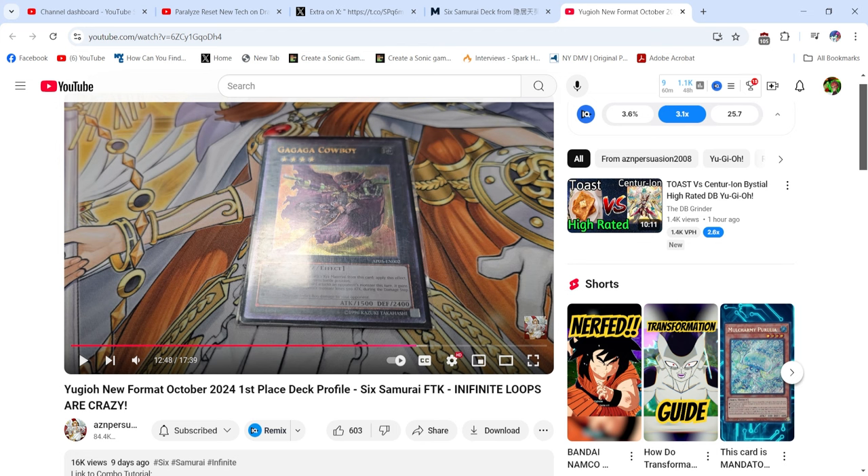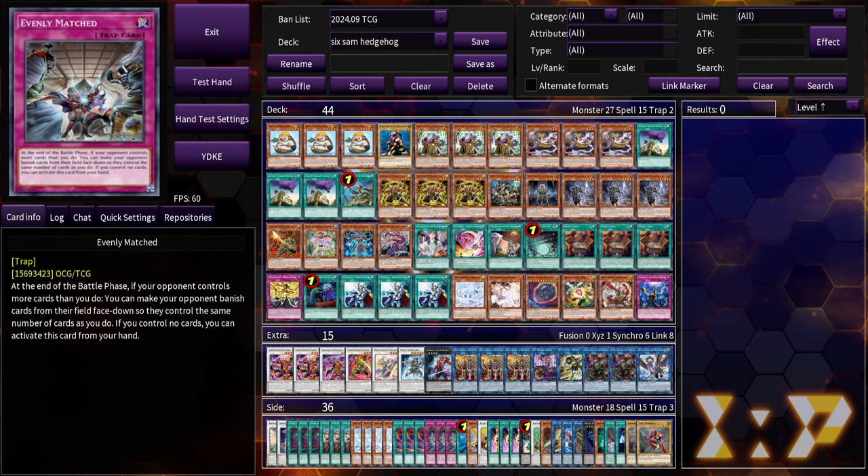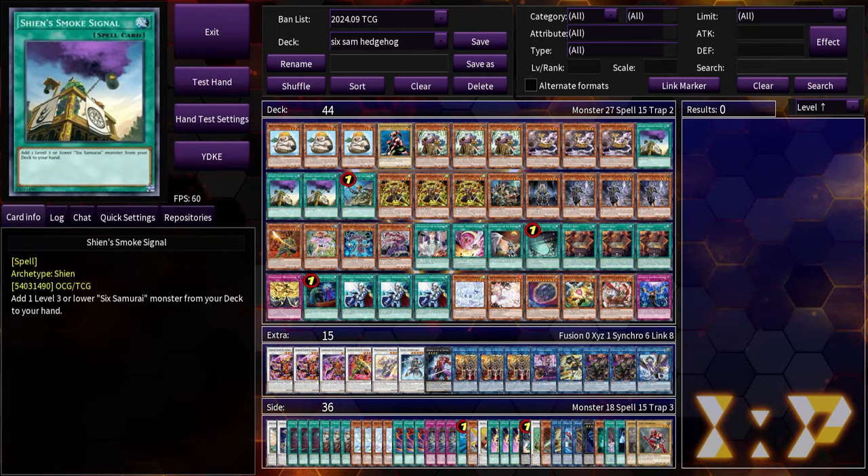So what's the point of this video? There was a query on my previous 6th Samurai video discussing lines through hand traps. People were wondering: now that Appaloosa's banned, what can 6th Samurai do? What kind of end boards can 6th Samurai make without Appaloosa? That's a really good question, because Appaloosa provided so much easy access to monster negates without needing to think too hard — you just summoned Kizans, linked off into a bunch of stuff, and had Shien and SIP. So I decided to challenge myself to figure out what lines a new 6th Samurai deck could play.